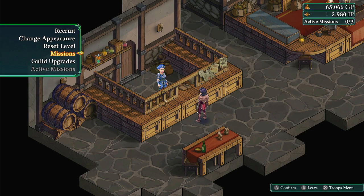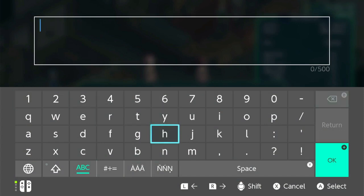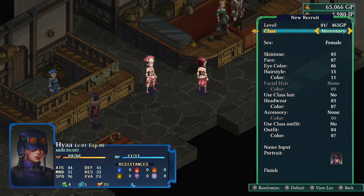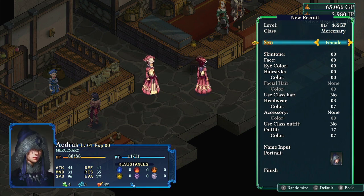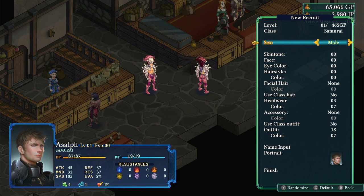Let's say you want to recreate an FFT Journey of the Five experience — you just go recruit a new character. Give him a name, change him to a samurai. Every time you unlock a class, you can recruit that class at whatever level you want, and it tells you exactly what stats everybody gets per level up. If you want to train someone up and don't want to mess up that training, you can send them out on side missions — giving them up to 50 experience per mission. Just keep throwing them out in the background doing random grunt work until they get where you want.